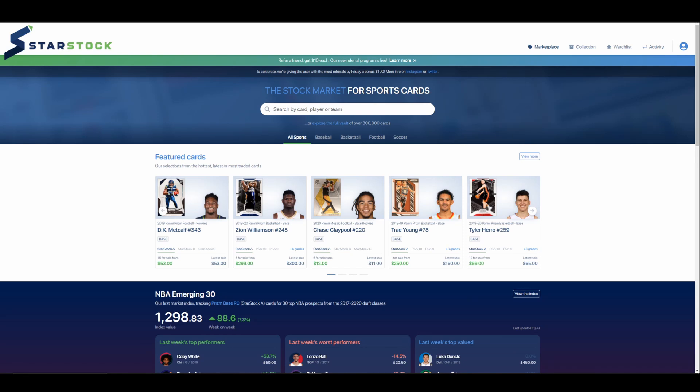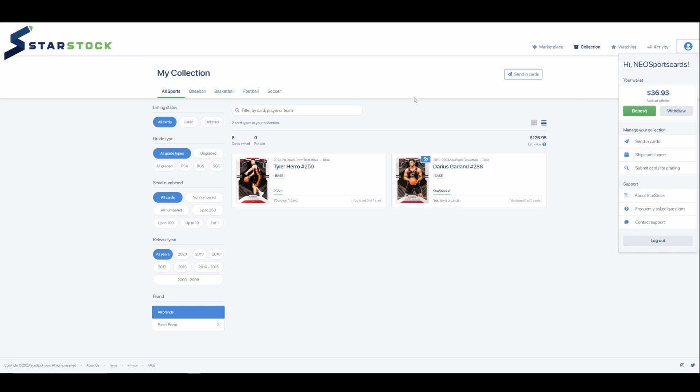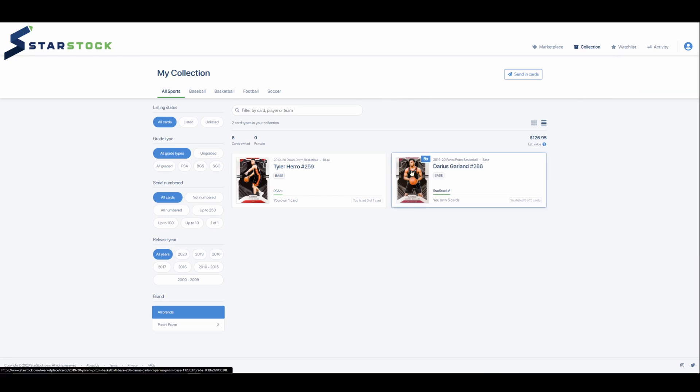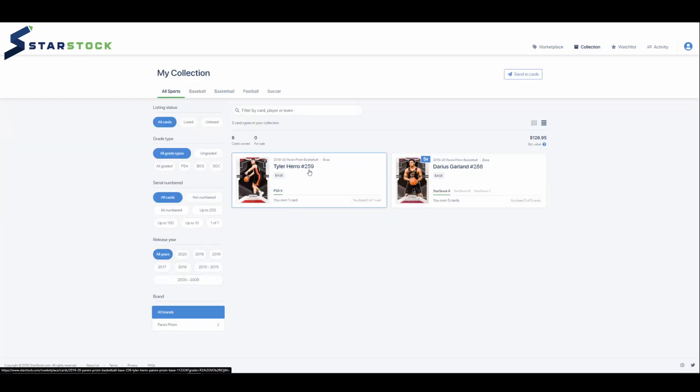Let me go into my collection. I don't have a ton on here — I've recently liquidated most of my stuff to free up some funds. I have a whopping $36 in my account, five base Darius Garland prisms, and a Tyler Hero PSA 9 prism.